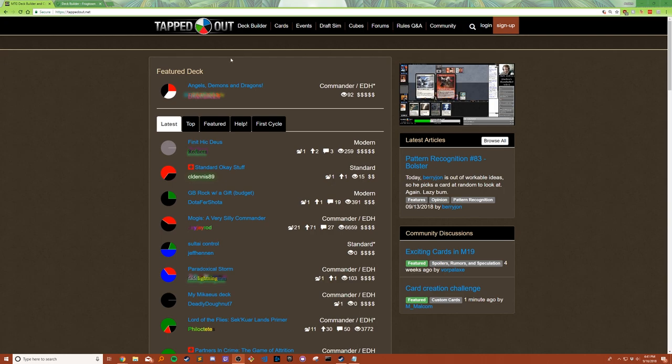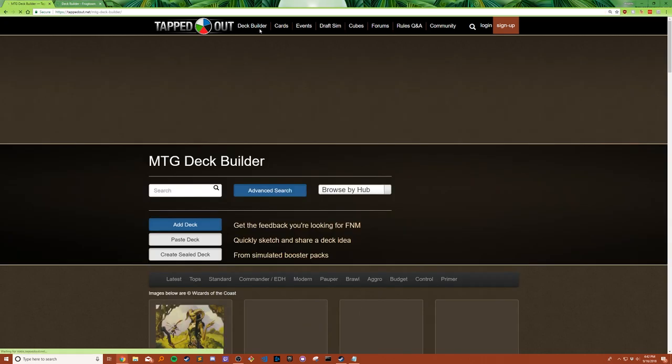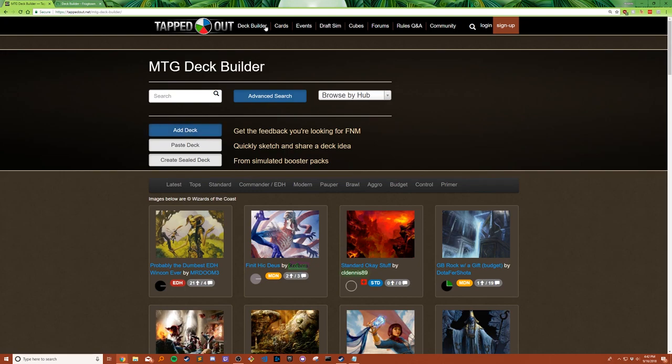I use TappedOut to build my decks. You can use any other website. The only requirement is that you have to be able to access all your cards by name and be able to copy and paste that. To build a deck, you can simply click up here on Deck Builder, go to Add Deck.